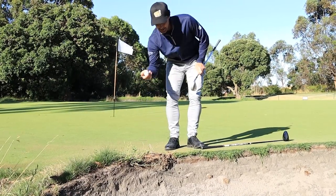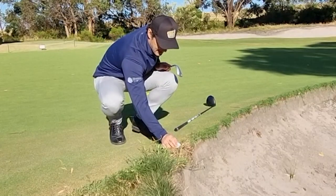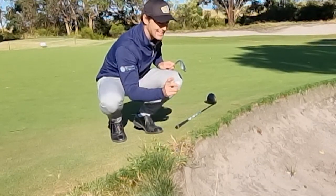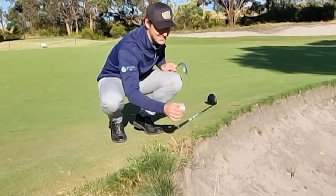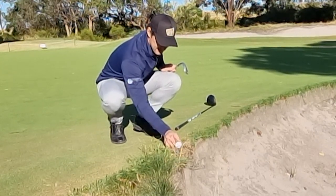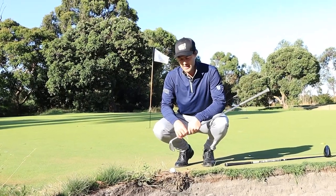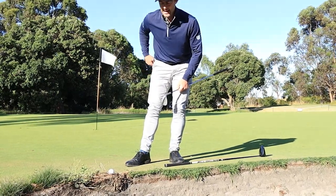It's rolled onto the putting green so I need to drop it again. Rolled onto the putting green again, so I just place it where it first comes to rest. I tried to place it twice and it didn't want to stop, so now I just place it at the nearest spot where it will stay at rest, no closer to the hole. Just a little bit further back — still wants to move — a little bit further. Perfect, it's now come to rest, no closer to the hole. It's in the general area and I've taken my correct relief from a ball embedded in the general area after my last stroke.